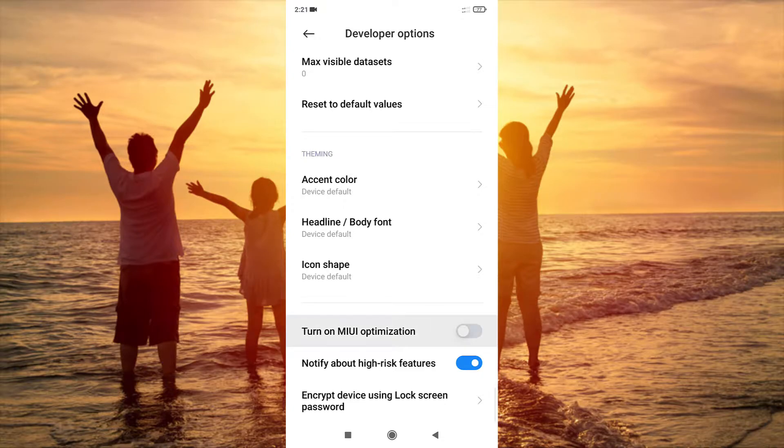Scroll all the way down. The first thing you have to do is turn off MIUI optimization — make sure it is turned off. These settings will help you retain many apps in memory, because MIUI is used to killing apps in the background to save battery. But if you turn off these options, you get good multitasking and better performance.